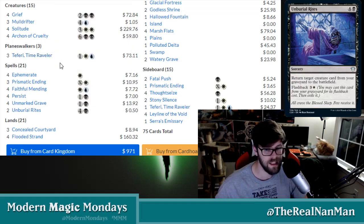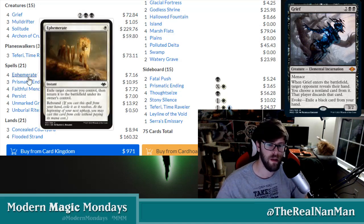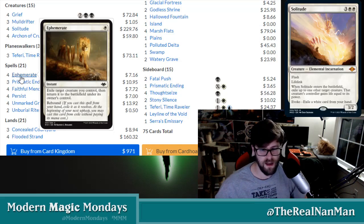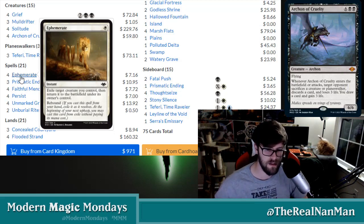One fun thing this list is running — because this is still newer and people are figuring out the most optimal way to play — I really like this blink effect they've got here. Talking about Ephemerate, which is a one-white instant: exile target creature you control, then return it to the battlefield under its owner's control. It's got rebound, so when you cast it, it gets exiled and you can cast it again on your upkeep. Ephemerate gives us multiple triggers of that ETB effect.